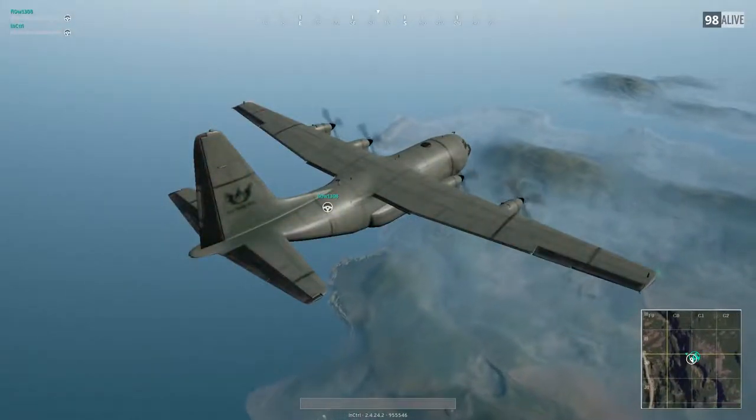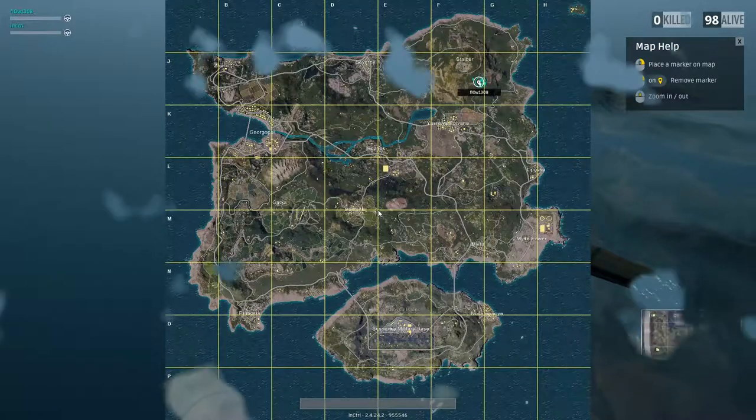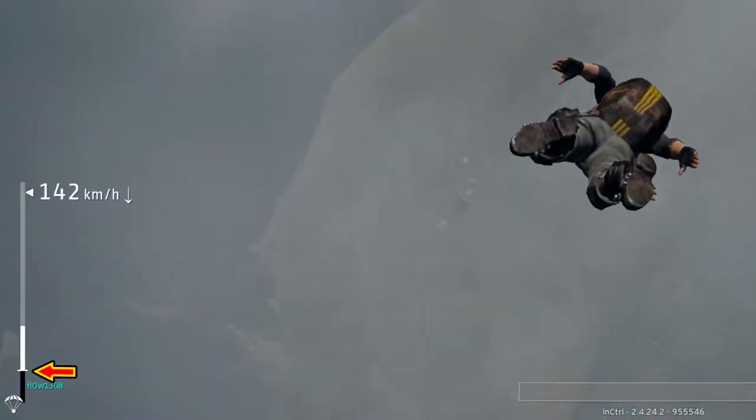Hello guys and welcome back to the channel. Today we're going to do 15 tips to improve your gameplay in Battlegrounds. Tip number one: parachuting. When you jump off the plane, if you notice on the bottom left part of the screen you'll see a black bar.